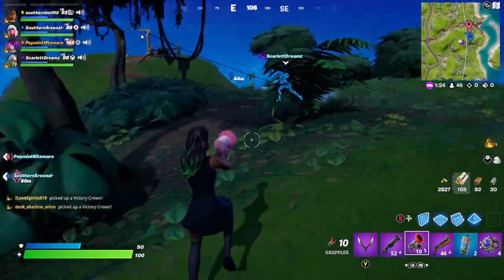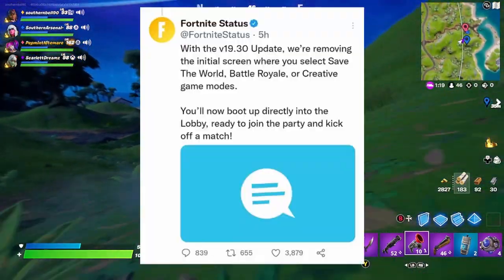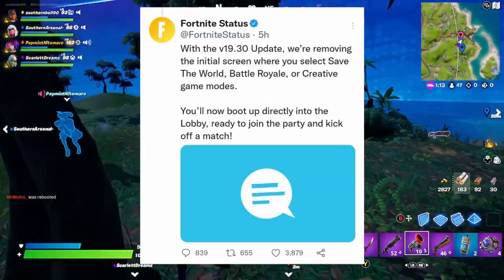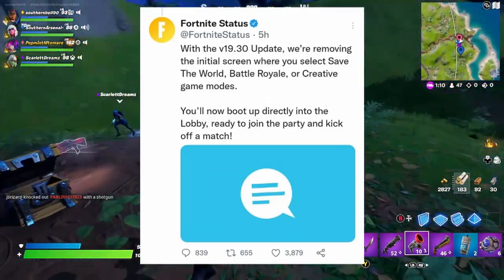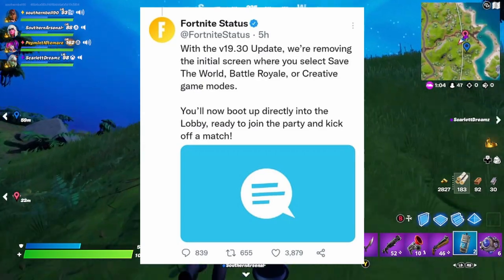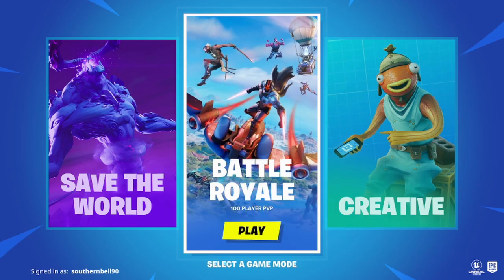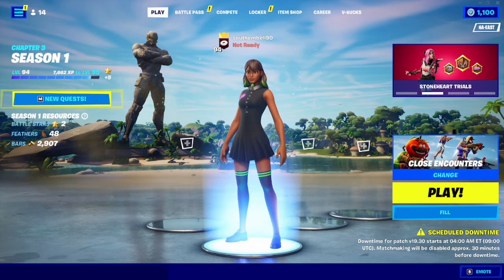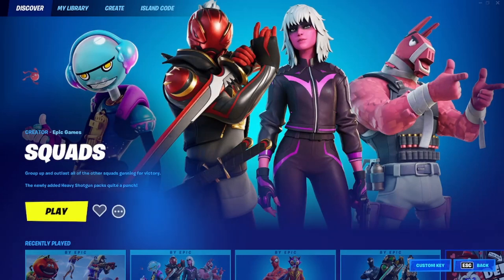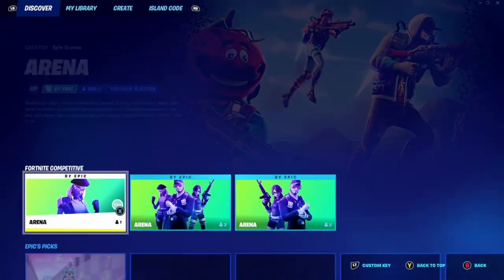Now, for the 19.30 version update: Fortnite has said that with this 19.30 update they are removing the initial screen where you select Save the World, Battle Royale, or Creative game modes. You'll now directly boot up into the lobby, ready to join a match. Basically, when you log into Fortnite there won't be those three choices anymore — it'll go straight to the lobby, and you'll have to click over to find Battle Royale, Save the World, or Creative from there.